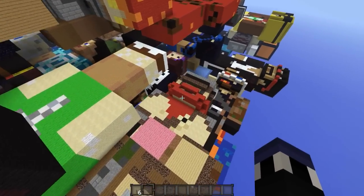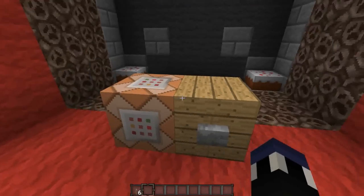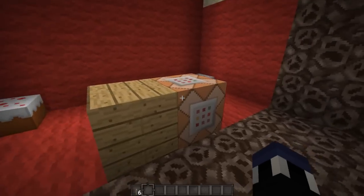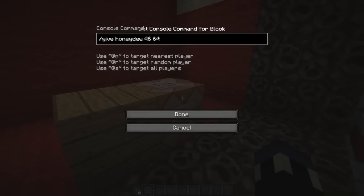Honeydew, what's inside of your head? What have you got inside of your face? It looks like we got some cakes and a command block. Well, that pretty much breaks the entire map, because you could just type in your name there and give yourself all that TNT.